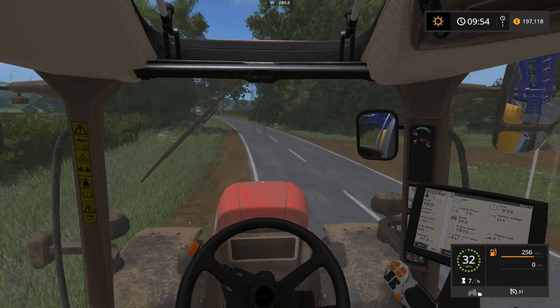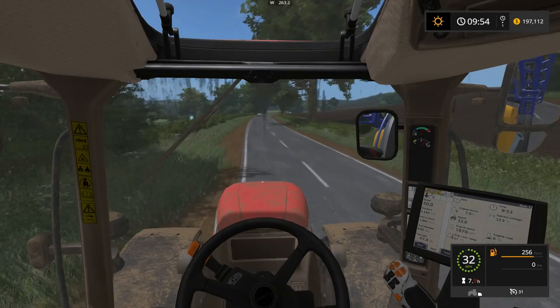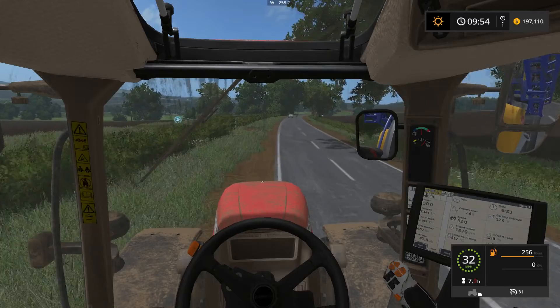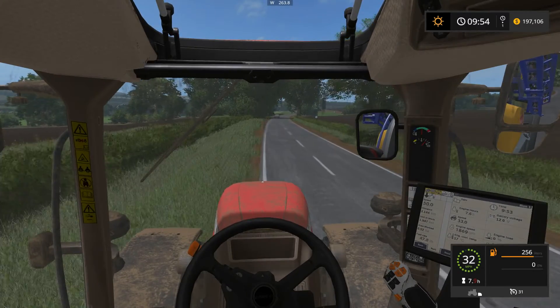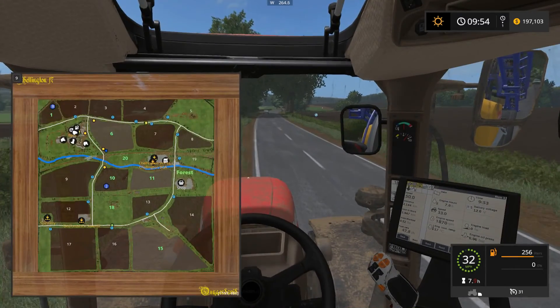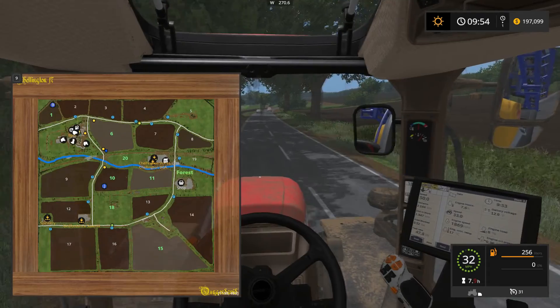We are gonna have animals. I can buy the sheep right now, but I want to make sure I've got grass being fed to them — basically as soon as this grass gets planted. Looks like our helper is doing okay there, so we'll just have to do a little bit of cover-up when he's done.